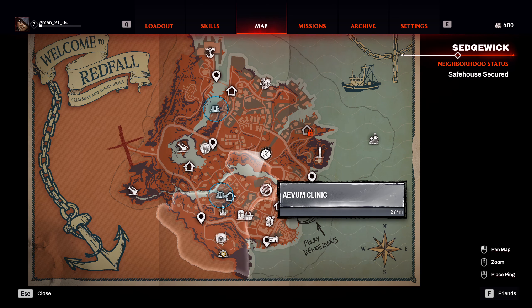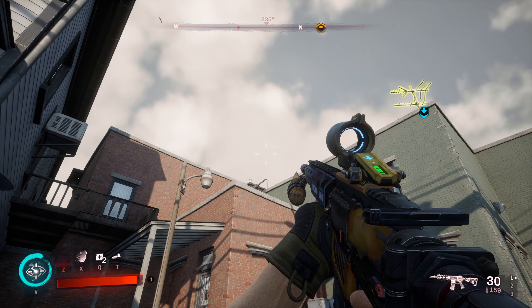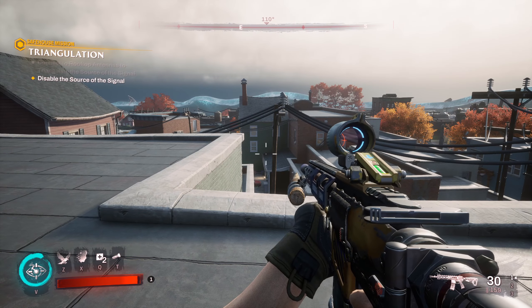You can just slowly drop down — you will not damage yourself. Fast forward to the second antenna. I use the raven just to make sure there's no crazy vampires up there. Then it's just a quick jump up the stairs. There is the other antenna. Once you activate it, go back to the map and it says: disable the source.